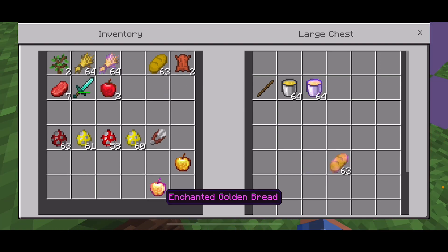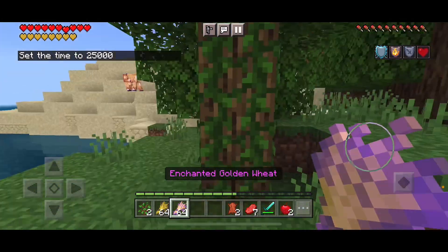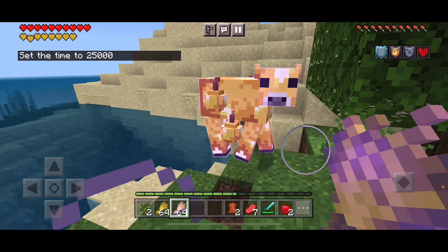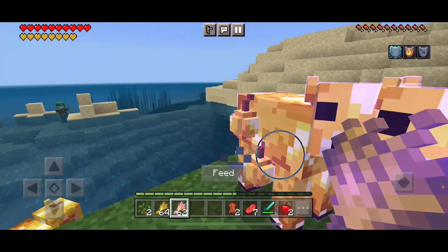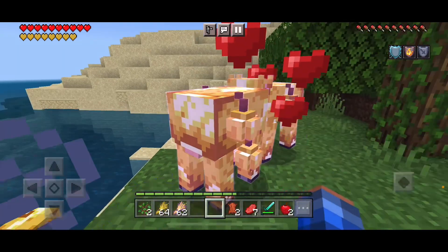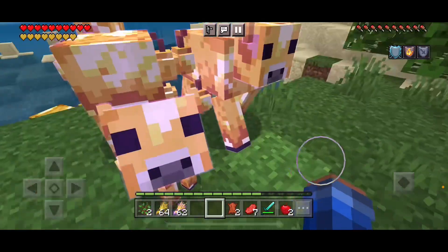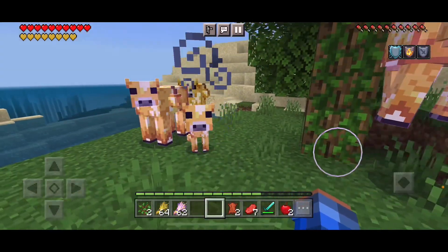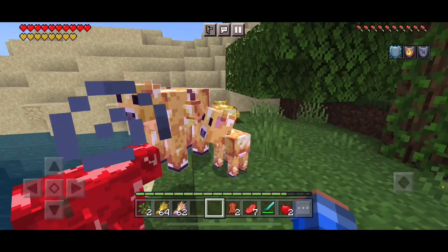As for the wheat, let's feed them. With the enchanted golden wheat, it worked — we got a little one! So you can use the enchanted golden wheat to breed them.